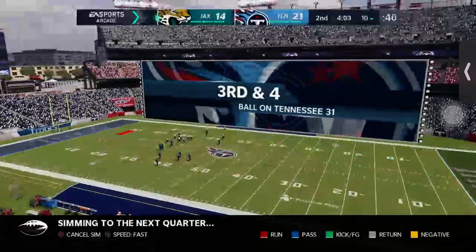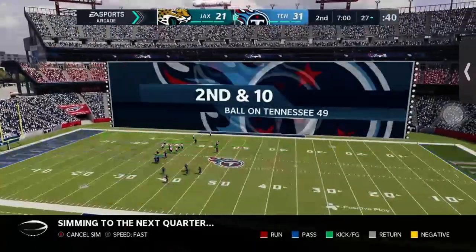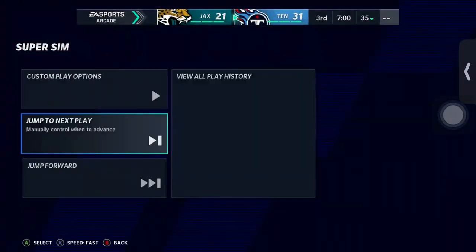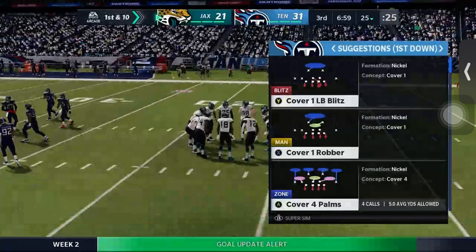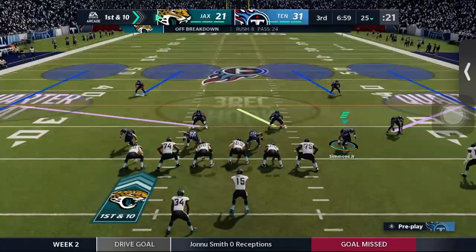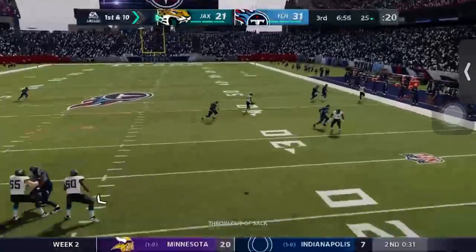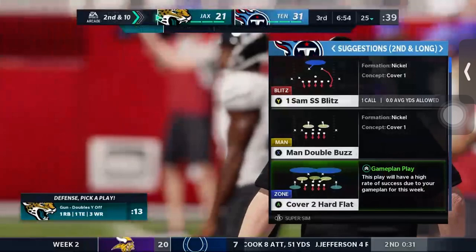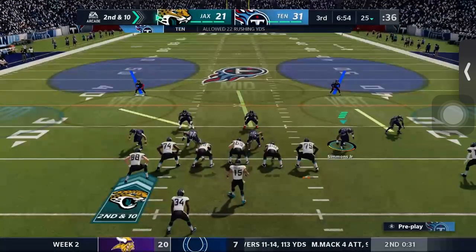Jacksonville scores, then scores again. We get a field goal and come into the second quarter up by ten. Jacksonville scored two touchdowns in the simulation, we scored a touchdown and a field goal — ten points versus their fourteen. They're passing now — Gardner Minshew almost throws it away. He's thrown two touchdown passes and two picks in the game.